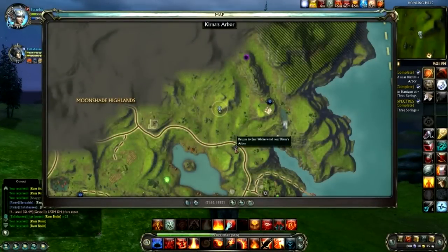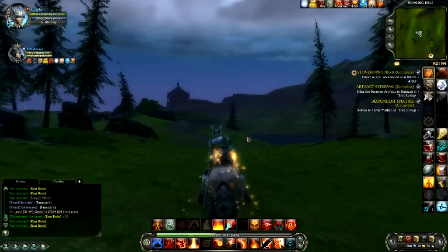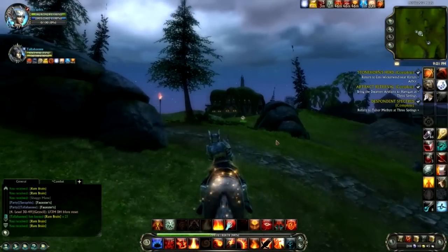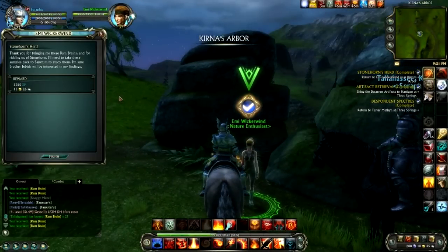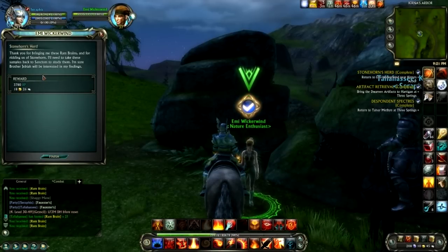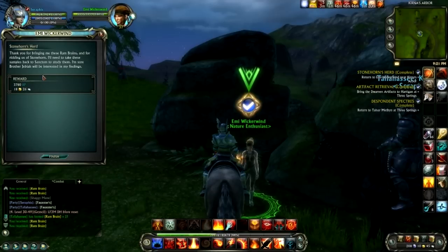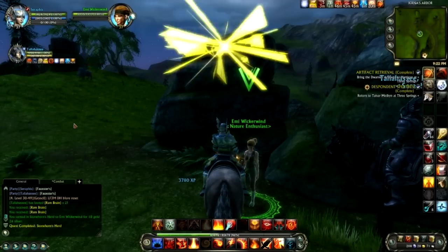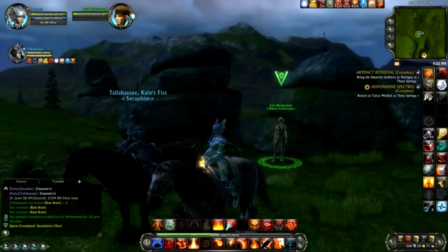We can hand in right here — there's a hand-in just to the south of us, someone standing on the side of the road. Let's hand that in and wrap this up. Next week we can hand in the rest of these quests back at Three Springs. Emmy Wickerwind — thank you for bringing us these ram brains and for ridding us of Stonehorn. I'll need to take these samples back to Sanctum. She gives us gold and XP, which is always what we're after.